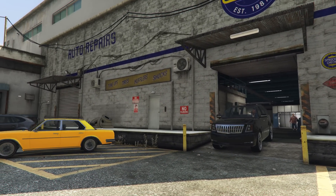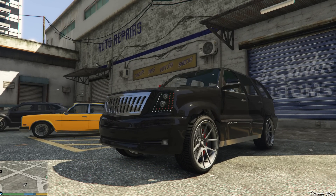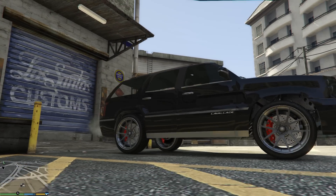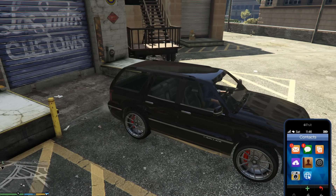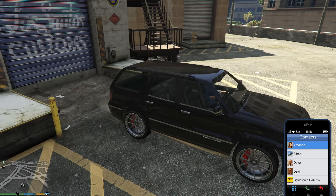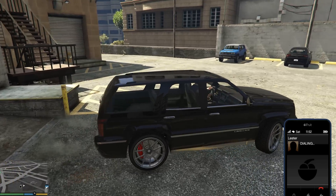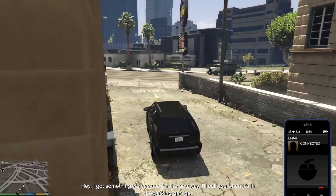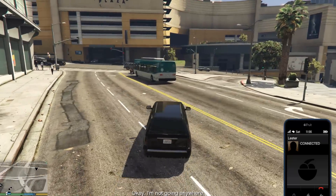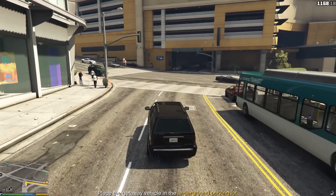Still a subtle black, you know, not too suspicious — just looks like the presidential limousine of the United States. But other than that we're cool. All right, I think we can call Lester now and tell him we got something. Hopefully we don't need more. Hey, I got something we can use for the getaway — I'll call you when it's in the parking garage. Where do we have to go? Oh, we need to put it in the parking garage.